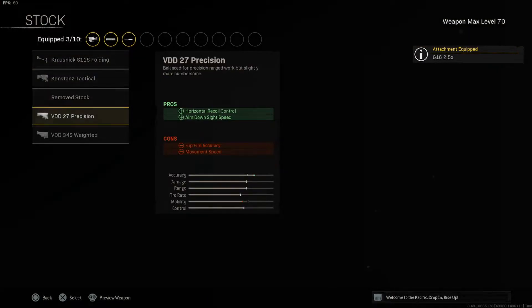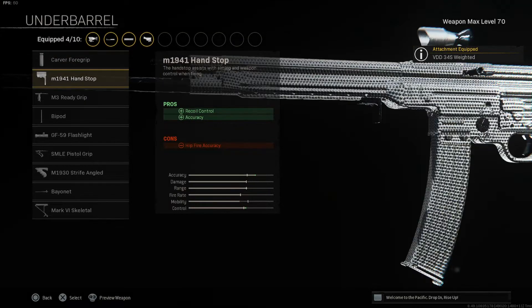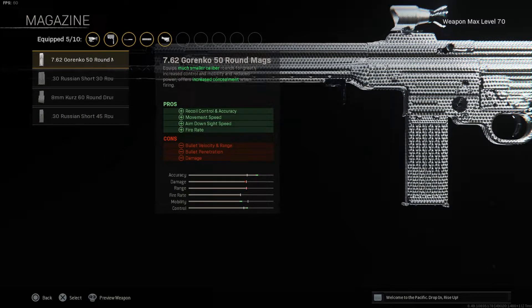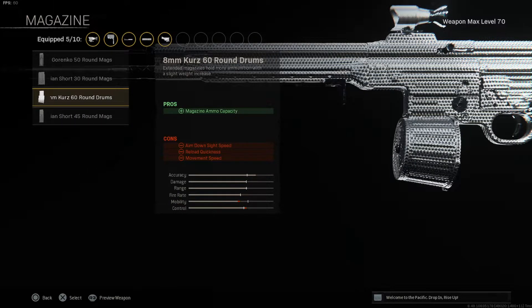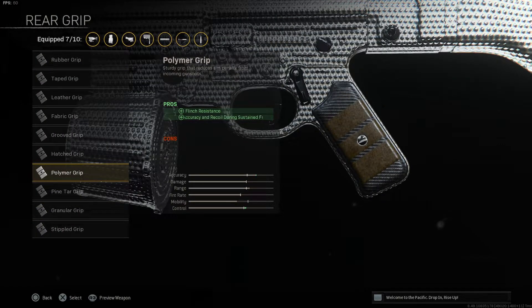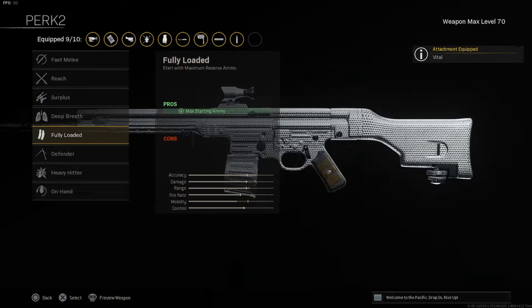The stock is the VDD 34S Weighted, helping with accuracy, flinch resistance, recoil control, and aiming stability. Under barrel is the M1941 Hand Stop for recoil control and accuracy. For the magazine, I recommend the 60 Round Drum 8mm Kurz — the 45s hit harder but can be hard to control, and the 50s don't hit hard enough, so the 60 round drum is a happy medium. Ammunition is Lengthened for bullet velocity, rear grip is Polymer Grip for flinch resistance and accuracy, Perk 1 is Vital for increased torso damage, and Perk 2 is Fully Loaded to start with maximum ammo.